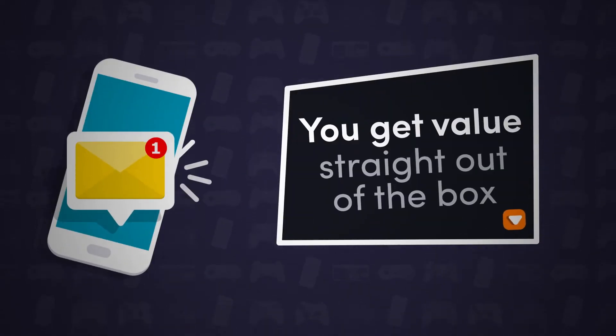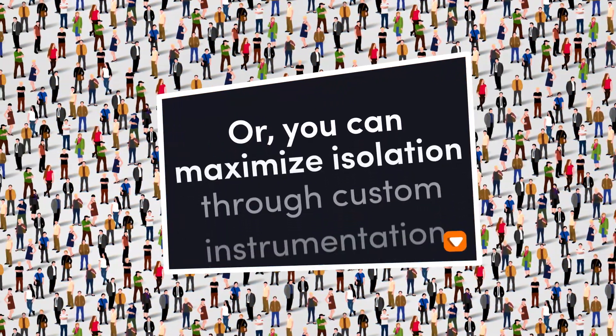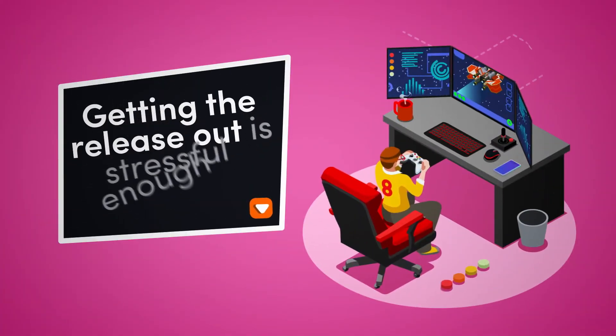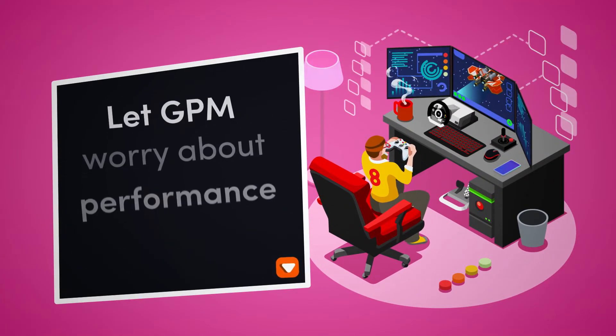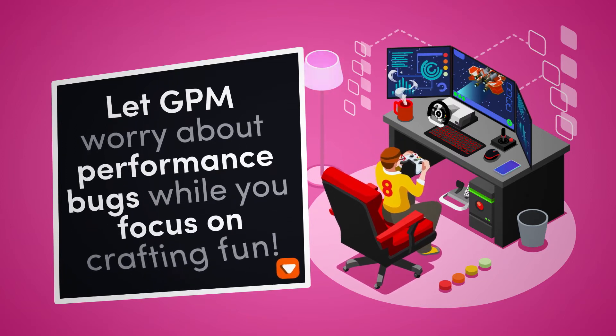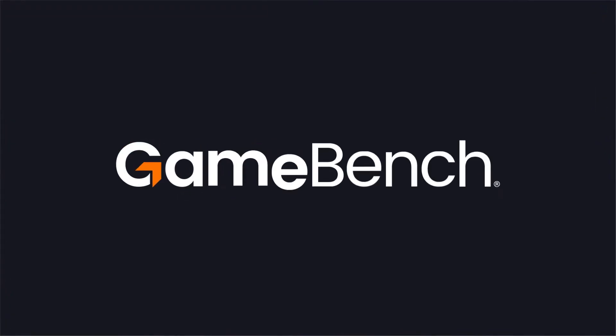You get value straight out of the box with a hassle-free SDK and default alert thresholds. Or you can maximize isolation through custom instrumentation and alert thresholds per game. Getting the release out is stressful enough. Let GPM worry about performance bugs while you focus on crafting fun. To see if GPM can help your game, reach out to us at GameBench.net.